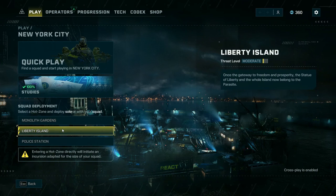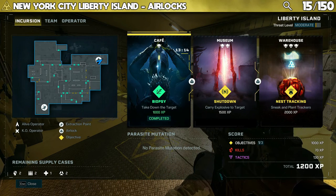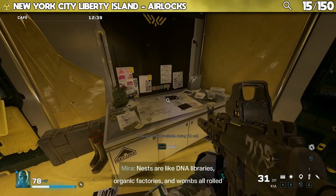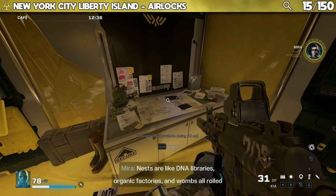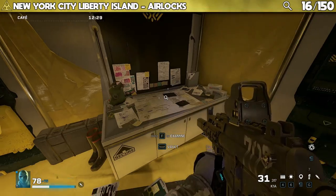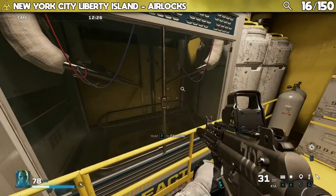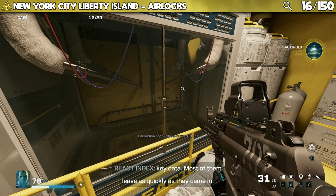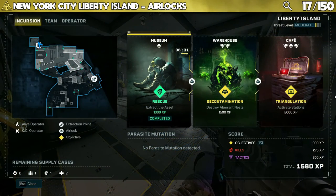Sticking with New York, the next incursion is Liberty Island. There are 12 points of interest to find here. Three are in the airlocks between areas. Two are found in the airlock between the cafe and the museum: "Nests are like DNA libraries, organic factories and wombs all rolled into one — nasty but very cool." And: "React scientists can use airlock labs like this one to acquire key data. Most of them leave as quickly as they came in."